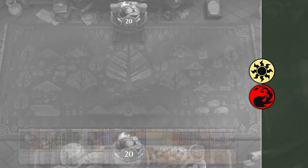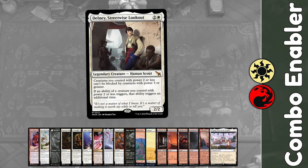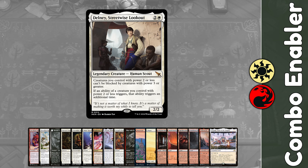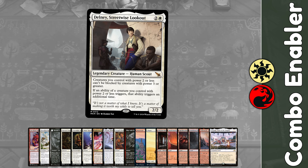Let's dive into the new cards I'm building this deck around. The first one is Delney, Streetwise Lookout. This little gem is primed to shine in decks featuring low-to-the-ground creatures, as it's a 2/2 human scout that says creatures with power 2 or less can't be blocked by creatures with power 3 or greater. Also, if an ability of a creature with power 2 or less triggers, it triggers an additional time.